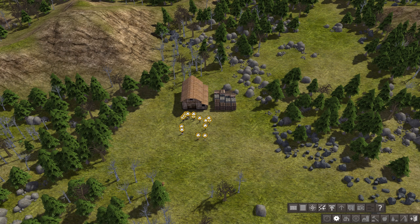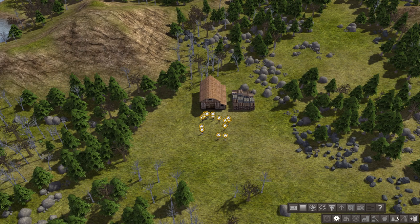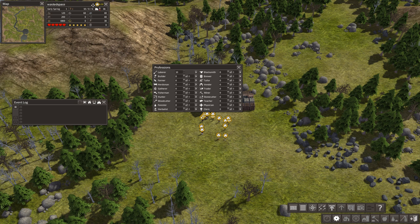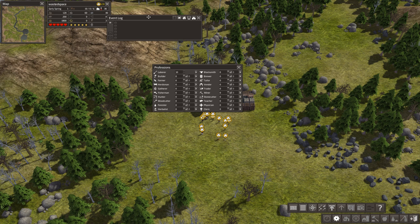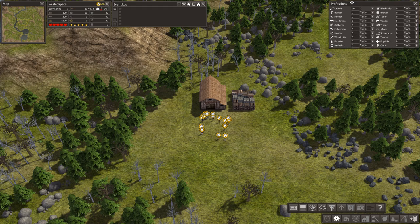The first thing I would recommend anyone does is open up these four windows. The menu system you'll get used to quite quickly — it's much more intuitive than it appears at first glance. Open up these four and arrange them as you see fit. Basically what this gives you is a town overview, an event log where you can see all the things that happen in your town, and the professions window, which I'll come back to in a bit.